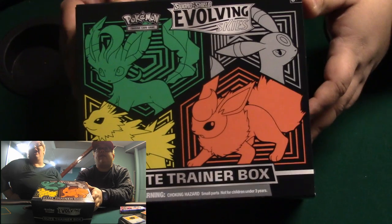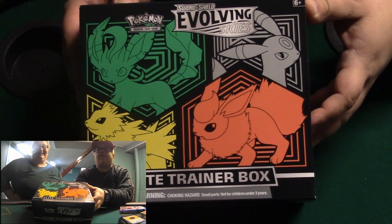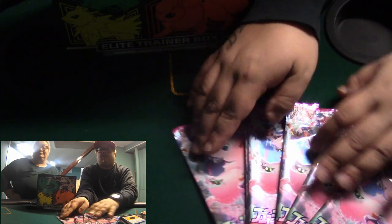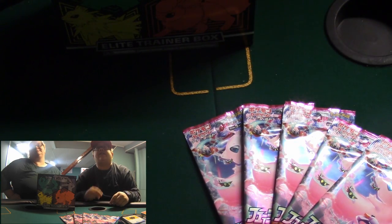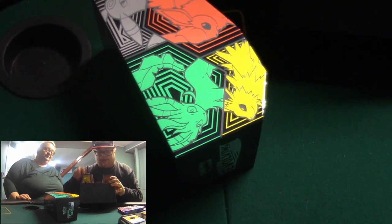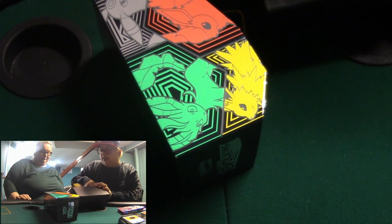Frank, you said that set was called the Fusion Arts — versus our Fusion Strike. So we all know all the nonsense that comes in these boxes. We're not going to go ape shit on what's in the box. There's dice, there's the energy cards, the sleeves, so on and so forth. But we're going to focus on the packs.